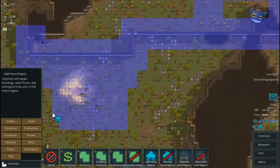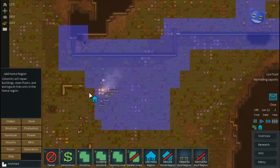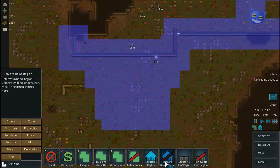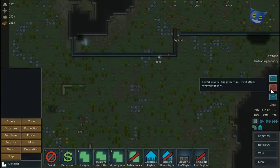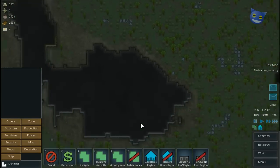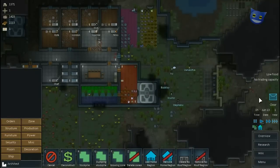The fire is creeping out again, out of the home region. These guys can get on top of it. Right, there we go. Now we can remove all of this. Oh, what is happening here? A mad squirrel.